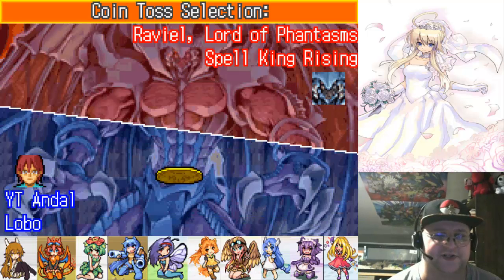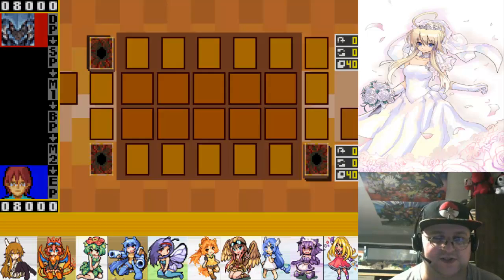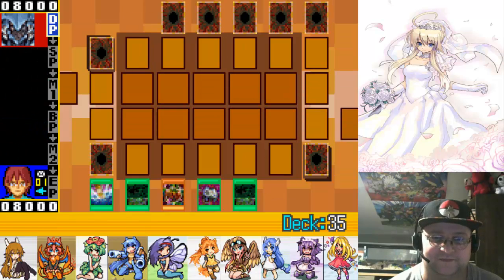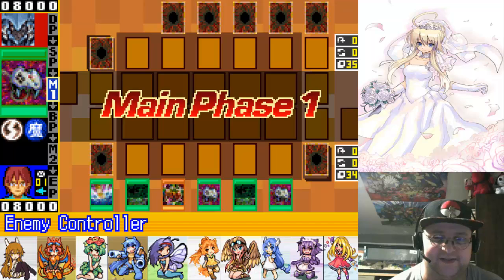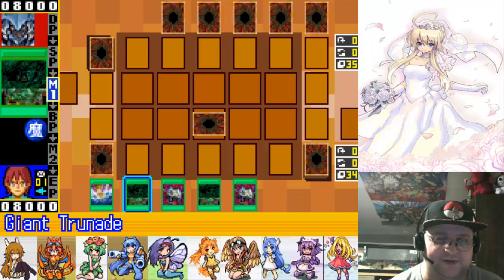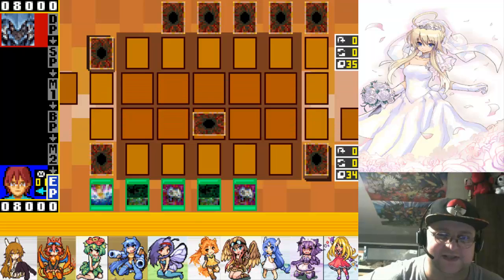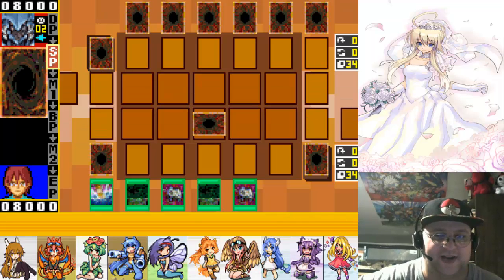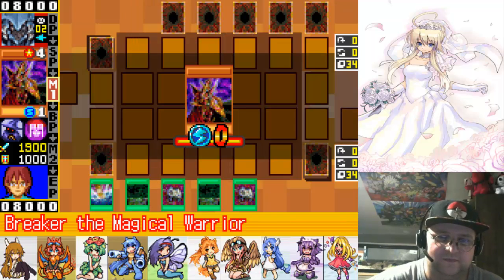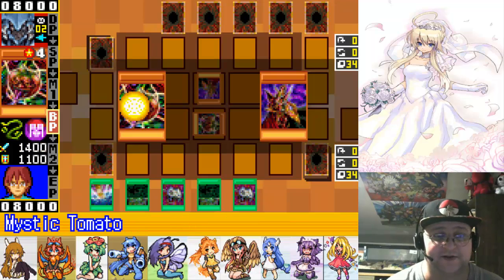So yeah, we got another version of the Cyberstein-style OTK coming up that I definitely picked up from the fan site. Though I wanted to go second, damn it. Well, if nothing else, we can set up with a Mystic Tomato. And we do have some Giant Trinades, so we can get at least part of the way to the OTK, but I need a copy of Megamorph in my hand as well, which we didn't get. Which is kind of annoying, because we got a decent setup, but I'm hoping on a good draw here.